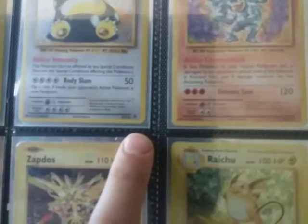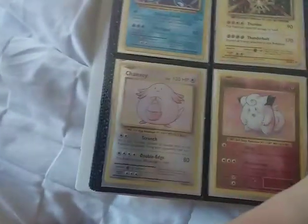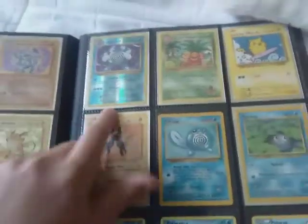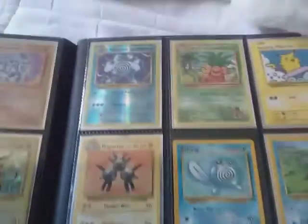We've got the small Axe holo promo — as you can see, it's a promo. Then we've got some Chansey holo, Polywrath holo, Zapdos holo, so it's just really beat-up condition. We've got a Raichu holo, Chansey reverse rare, Clefairy reverse rare, Nidoking reverse rare, and Polywrath reverse rare.